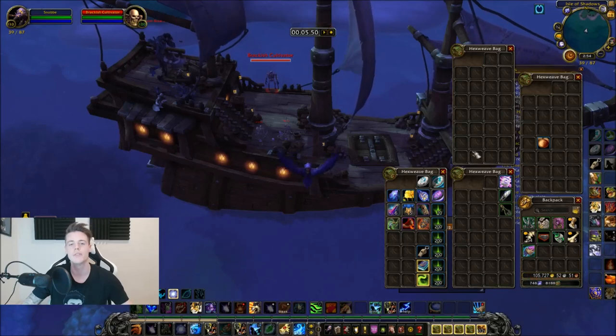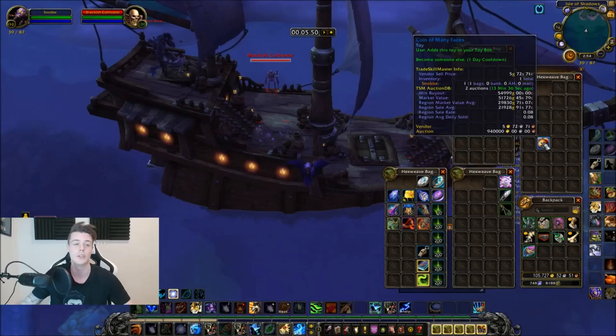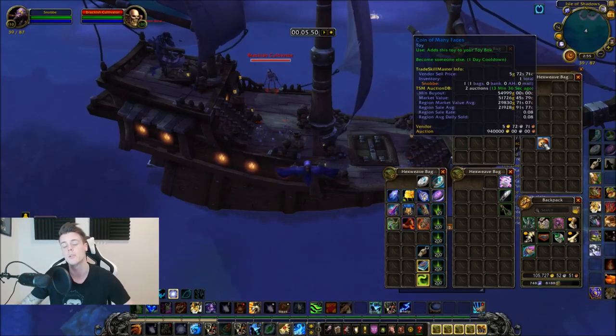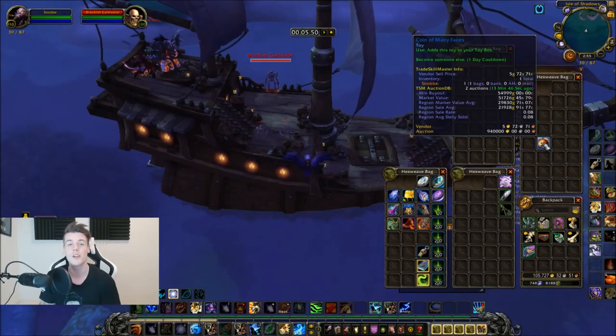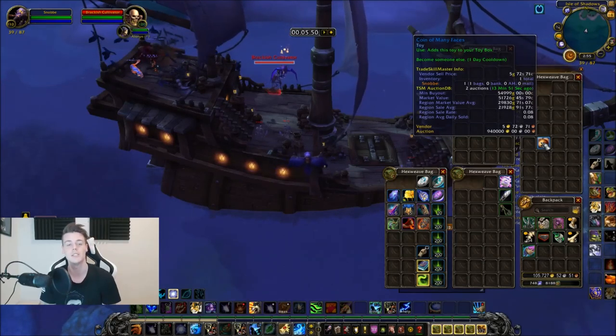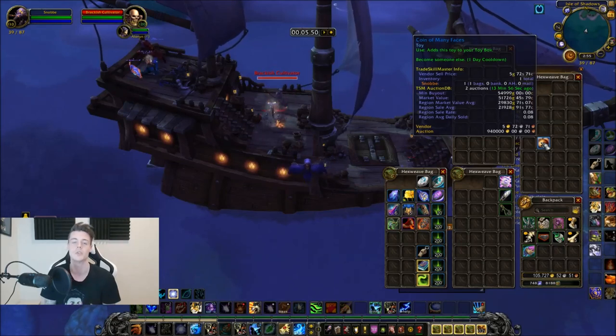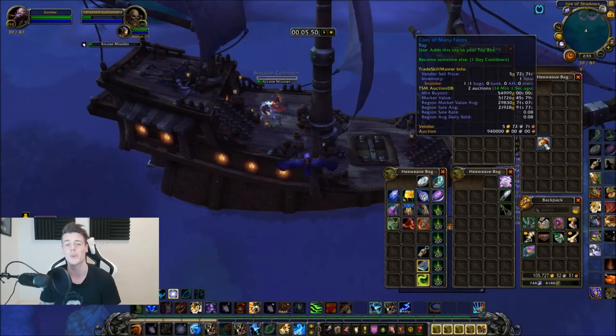I got one after 5 minutes and 50 seconds. This is the item — basically what it gives you is the appearance of someone else, which is really cool. You guys have probably seen it before. These are not really selling for that much during the Halloween event, but the average sales price is 22,000 gold. And because it hasn't been Halloween this year until now, the prices have just been going up and up — on my realm they've been up for like 94,000 gold.